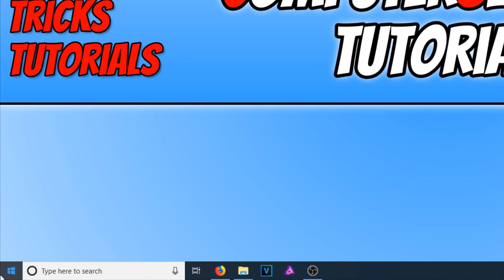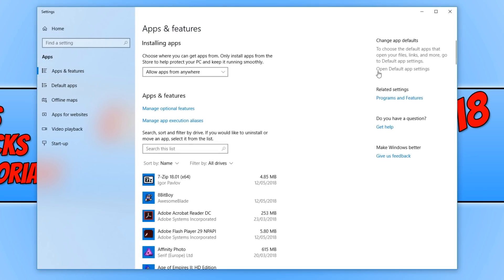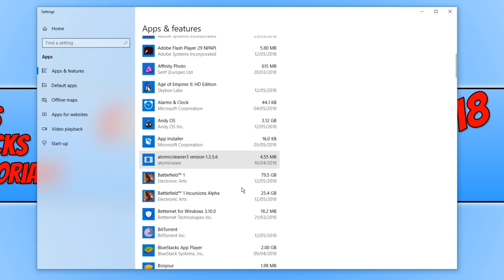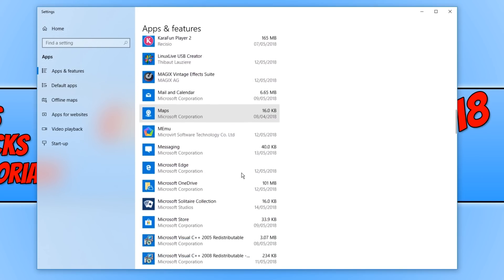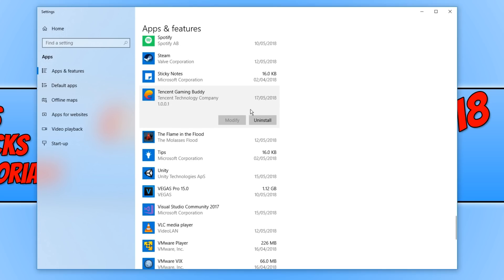You now need to go down to the bottom left hand corner of your screen, right click, and go up to Apps and Features. We now need to scroll down until we find Tencent Gaming Buddy, and once you have found it, simply click on uninstall.